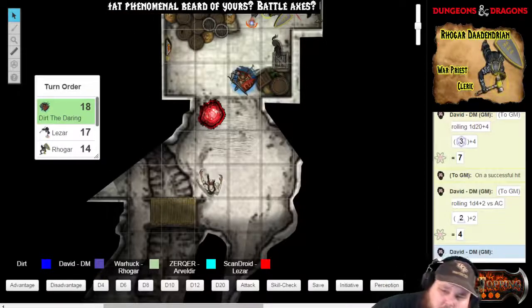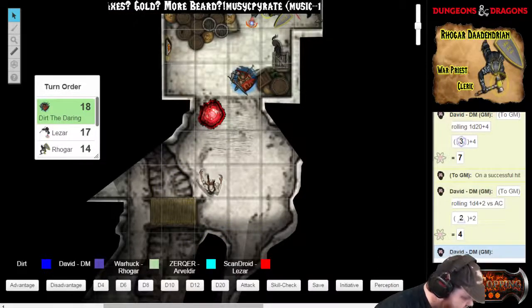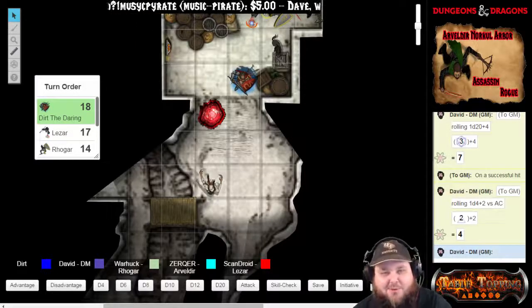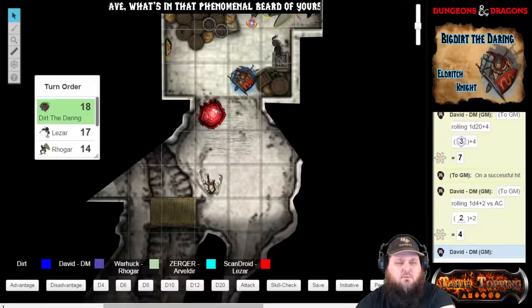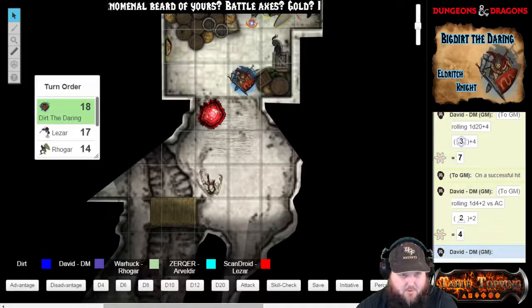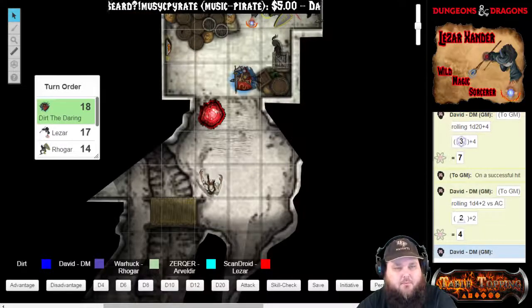I'm going to pull out my light crossbow and I am going to shoot at that guy right here. That will be disadvantage. Did you say put away the monster manual? That hurt. So what are you going to do, Dirt? I'm pulling out my light crossbow and I am shooting it at the guy there. Disadvantage? Which one are you shooting at — the Tadpole or the Nothic? The Nothic.